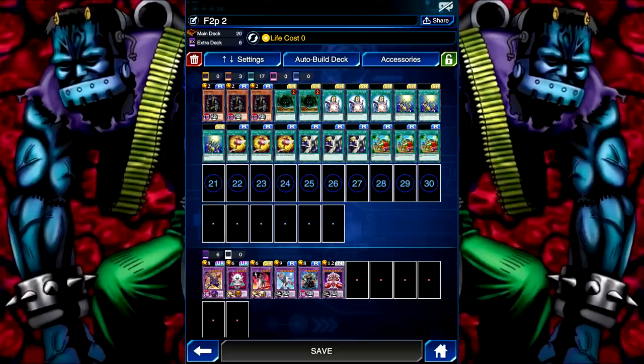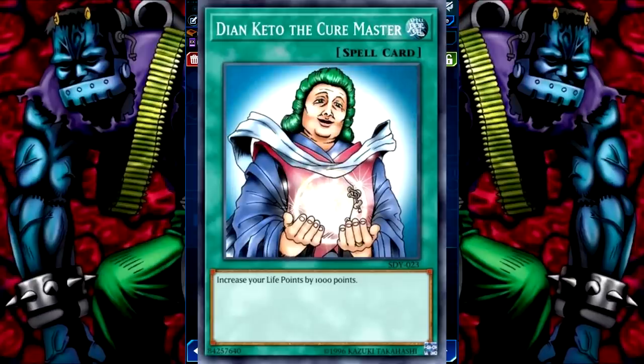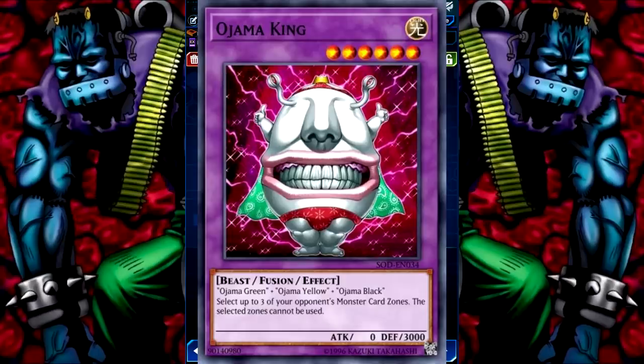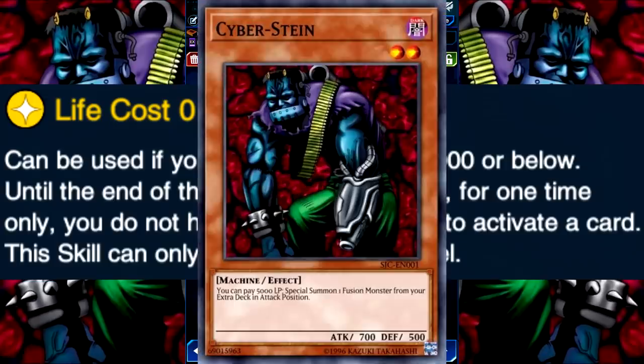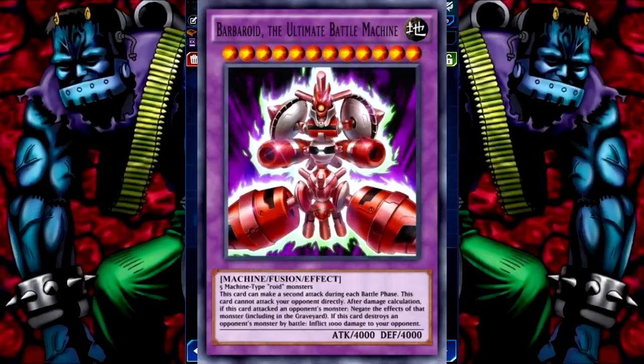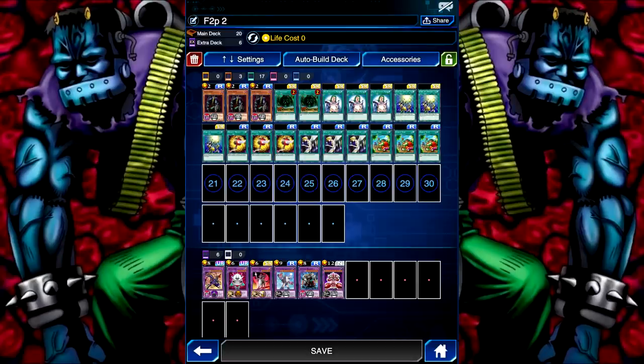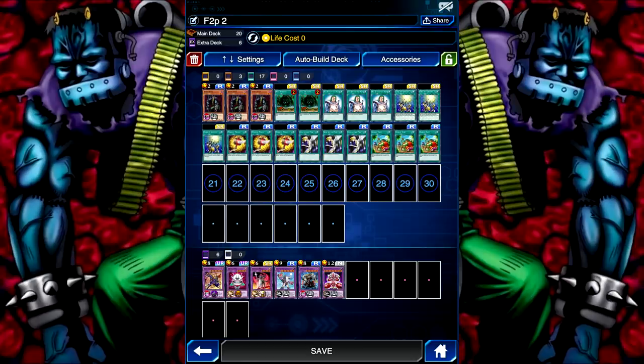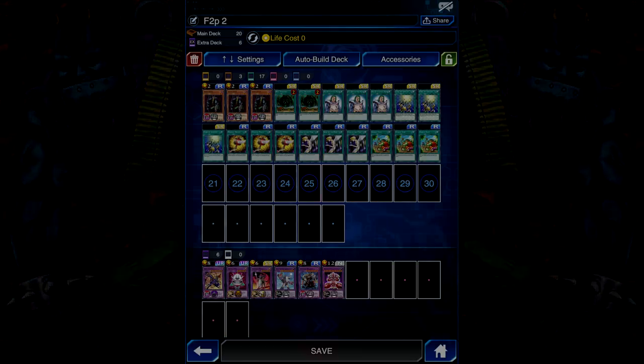The strategy of this deck is extremely simple. Use two life point gain cards to put your life points above 5000, summon Cyberstein, and pay 5000 life points to summon one of your fusion monsters. Going first, this normally means Ojama King to lock out all of your opponent's monster zones. Then activate Life Cost Zero to use Cyberstein again for free, summoning another big fusion monster such as Cavalry or Barbaroid, which will generally lead to either an OTK or a board state that is basically impossible to out. The decklist is the cheapest on this list — nearly every card is either a character drop reward or obtainable from the card trader, outside of Haytronade, which you don't actually have to run. The extra deck is extremely interchangeable, as there are a lot of generic fusions in the game for Cyberstein to summon.